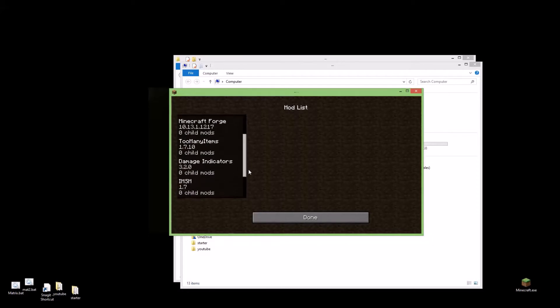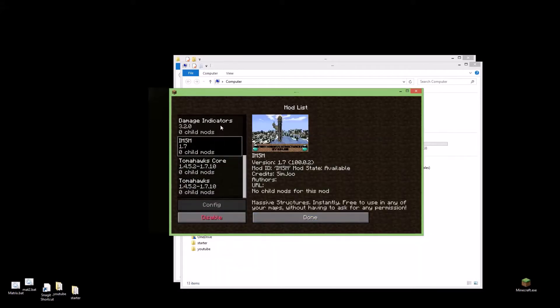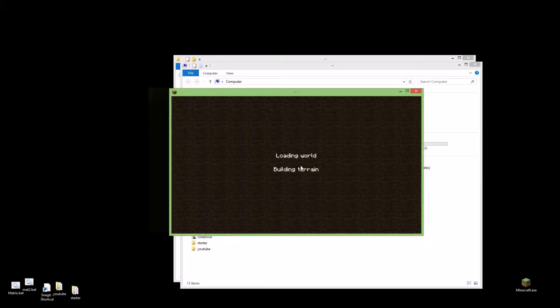This button right here says Mods — I can look in here and see I've installed these two mods plus these other mods. Click Done. Then go to single player, you can go to creative or survival, whatever you want — I'm just showing you in this test.